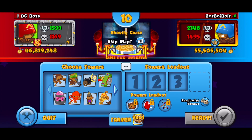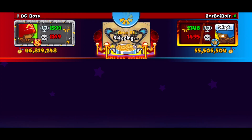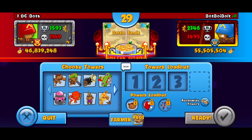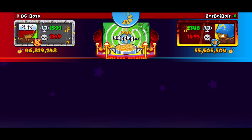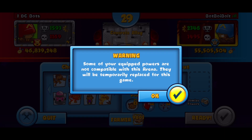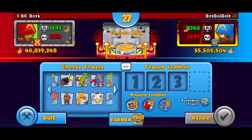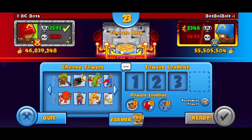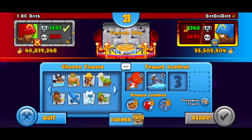IDC Bots is our first opponent, 190,000 global ranking — that is pretty high. Ghost of Coast is gonna be the map. I actually don't mind this map at all but I'm gonna be skipping it because I mostly go Boat Whiz or Boat Boomer. Let's try something different. Battle Sands — that's a Dart Whiz map for me. He's gonna be skipping it anyway. Concrete Alley — this is what I'd like to see. I'm actually feeling like going with the eco.